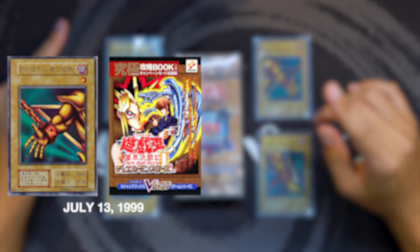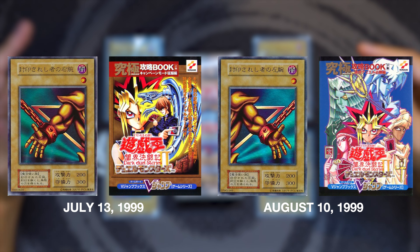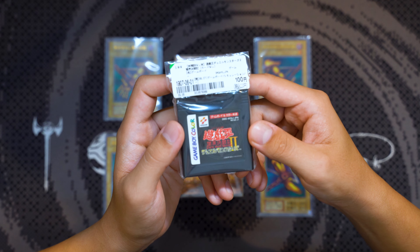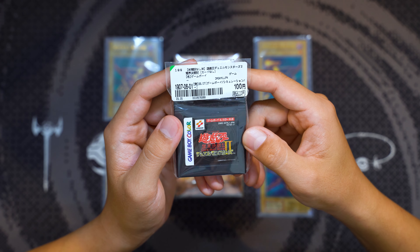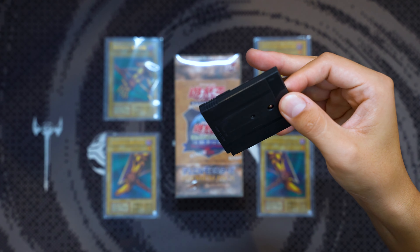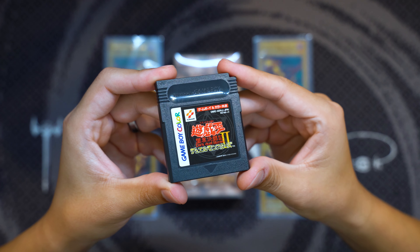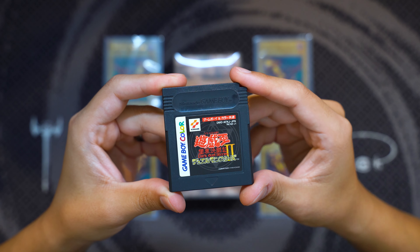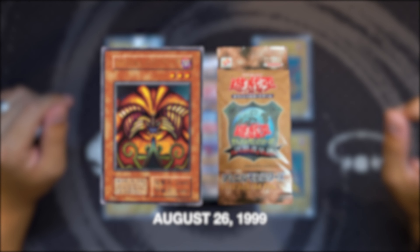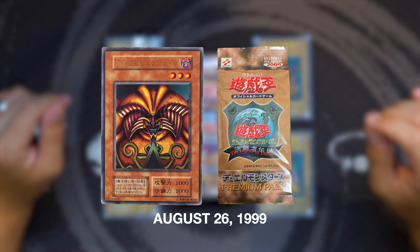The Right Leg of the Forbidden One was released two months later on July 22nd, 1999 in the Volume 4 booster pack. Next, the Right Arm and Left Arm were released as promo cards in the Yu-Gi-Oh! Duel Monsters 2 Dark Duel Stories Game Guide 1 and Game Guide 2 respectively. These were small guides that contained information and strategies for the Japanese Dark Duel Stories Game Boy Color game.